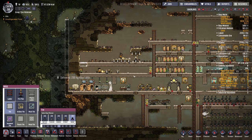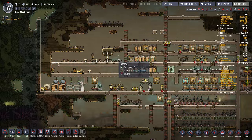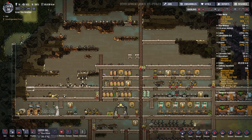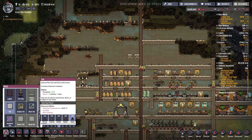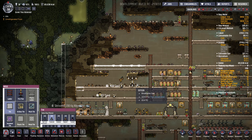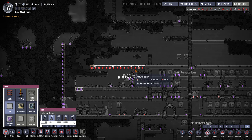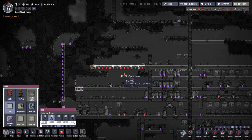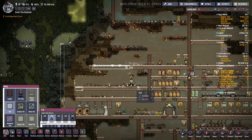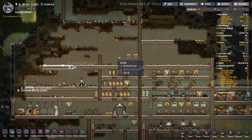Uh oh. Broke open this area. Okay, we need... I think granite should be okay for this. Priority nine. We don't want all our oxygen escaping.